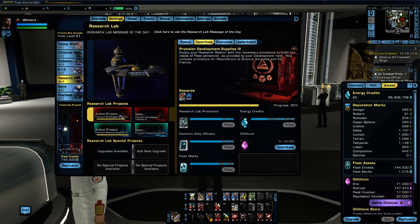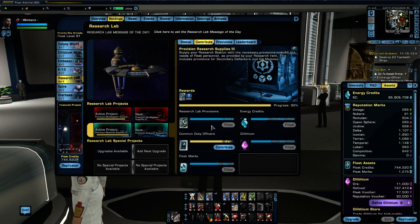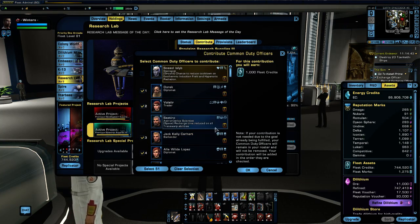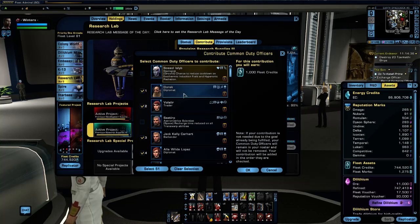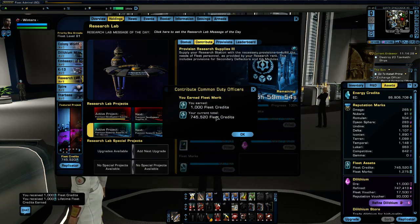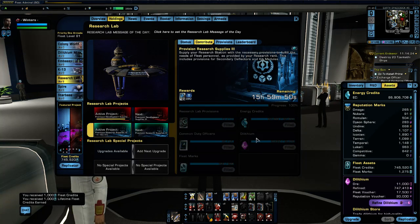The other currency is Fleet Credits. How do you earn Fleet Credits? If we click on any of the projects, you get Fleet Credits back by contributing resources to your fleet's projects. If I click Contribute and select duty officers to contribute — just four of them — I'm going to get 1,000 Fleet Credits for contributing those four duty officers, so 250 Fleet Credits per duty officer. I hit OK and there I've got my 1,000 Fleet Credits added to my total.